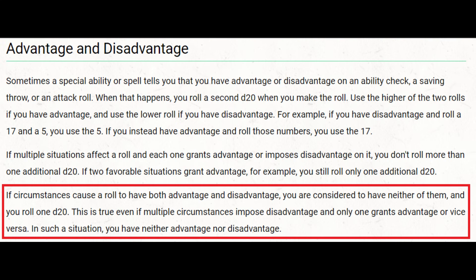Well, first off, you can cancel disadvantage with advantage. So if you got the Help action, or attack from Hidden, or use Zephyr Strike, or any of the countless other ways to gain advantage, you can make a straight up attack. There are two reasons I'm not a fan of doing this: the first is that instead of an attack with advantage, you're getting a straight up attack, so you're losing the advantage. The second is there's no way to get advantage on that net attack, because if you have at least one case of disadvantage and at least one case of advantage, you have a straight up roll no matter how many times they pile up on either side.